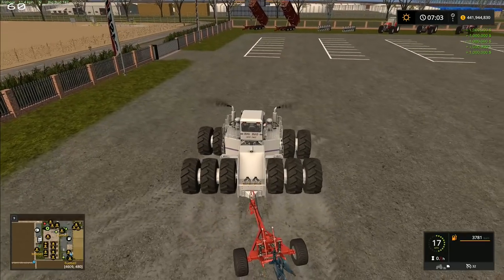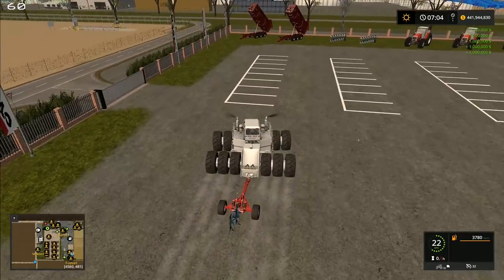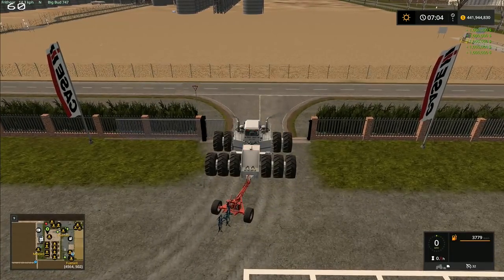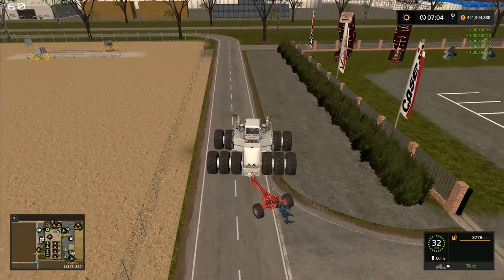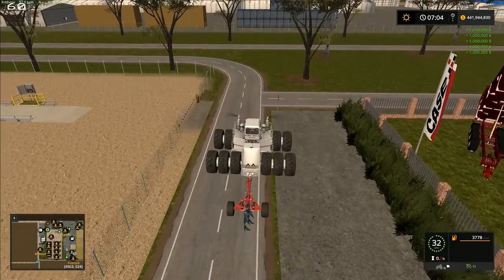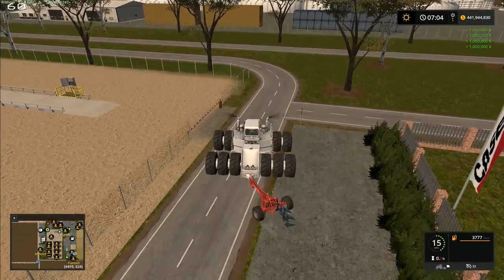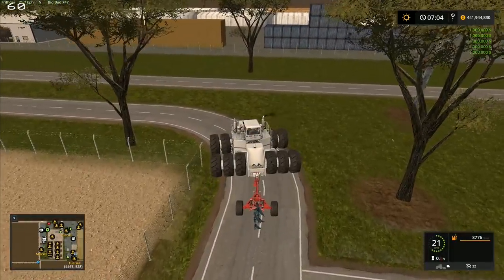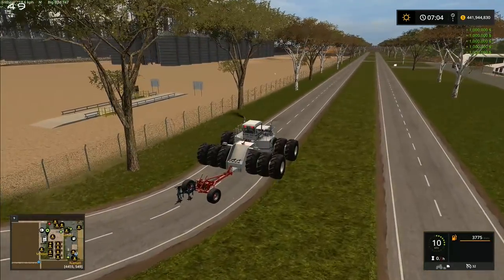First of all, can we even get the Big Bud out of the dealership? Yes we can — we can take it out onto the road. But getting down to the field is going to take a while. And then — oh, savage Ben! You've put collisions on all of the posts — we're supposed to be able to knock those down. That could present some problems, but where there's a will there's a way.